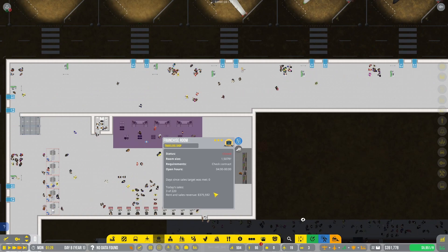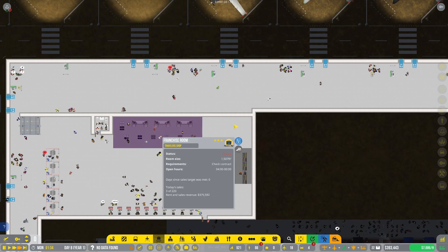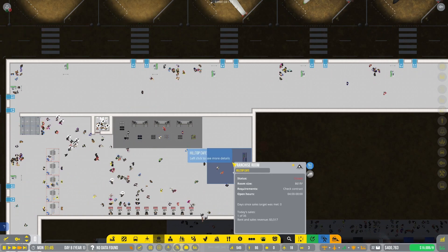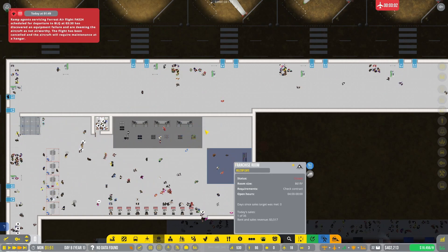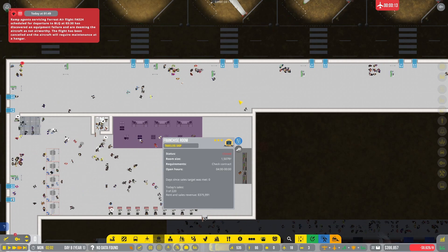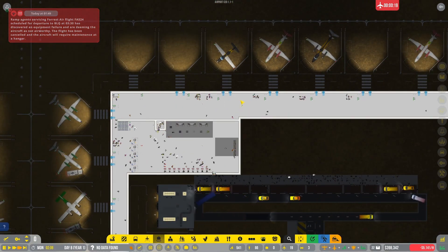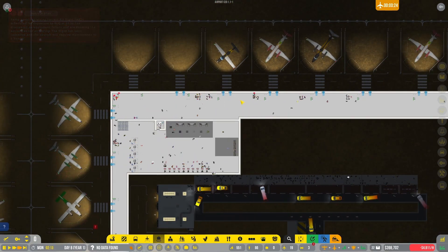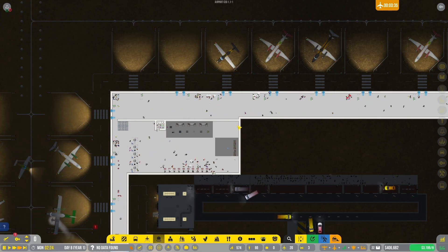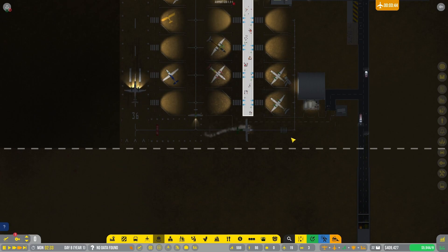We are almost to 400,000 and it's all because of this shop right here. The travelers room is making us a grip of cash. The coffee shop's not doing too shabby but 375,000 - I will call that a win. Everybody likes to get some bags at the airport I guess.